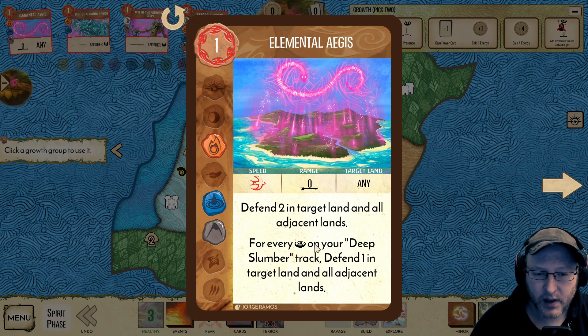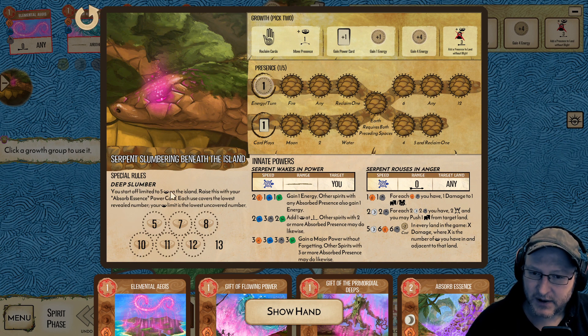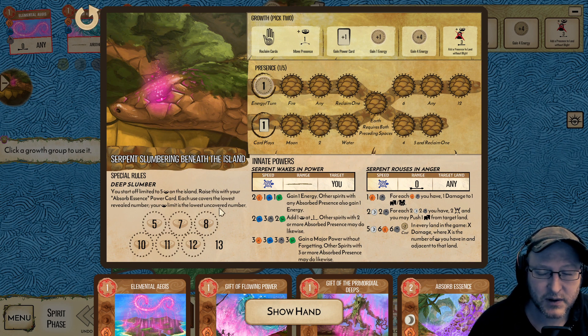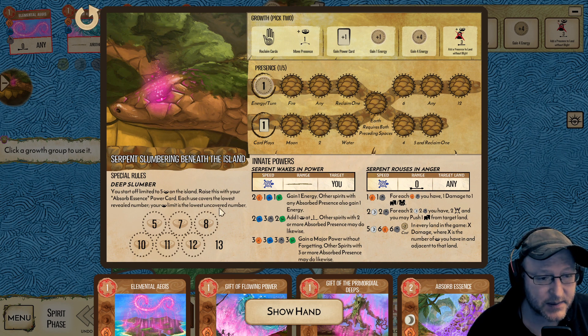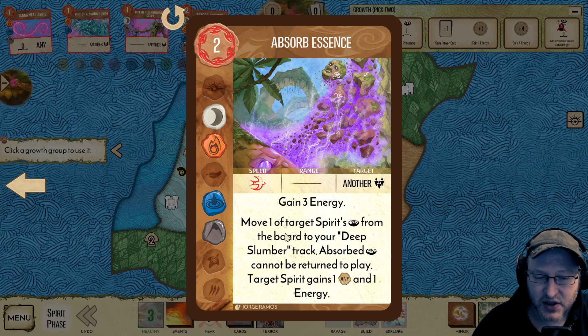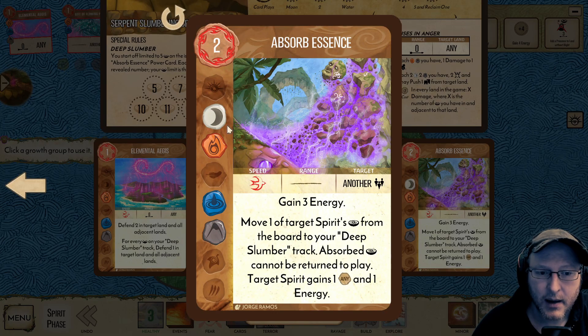Crucially, you need to have extra presence on your deep slumber track. What's the deep slumber track? You start off limited to five presence on the island. Raise this with your Absorb Essence power card. Each use covers the lowest revealed number and your presence limit is the lowest uncovered number. This plays quite differently in solo than in multi-spirit, because when you use Absorb Essence you actually remove a presence from the board. You're simultaneously increasing the amount of presence you can have and removing it. So there's less pressure on this track, but you still want to do it.